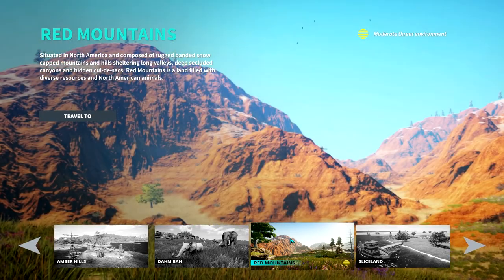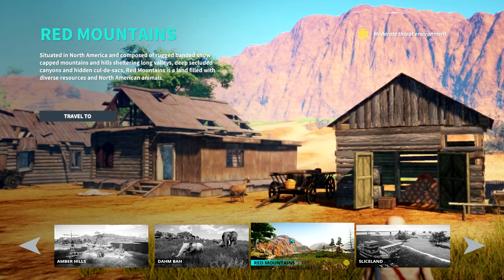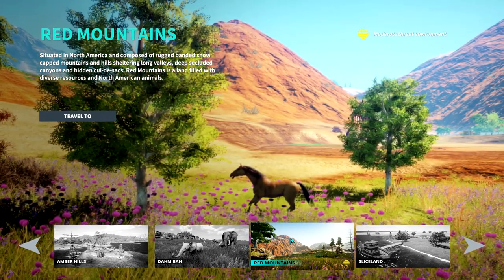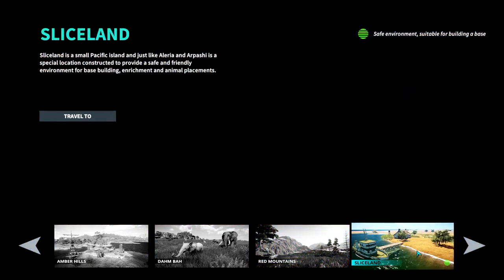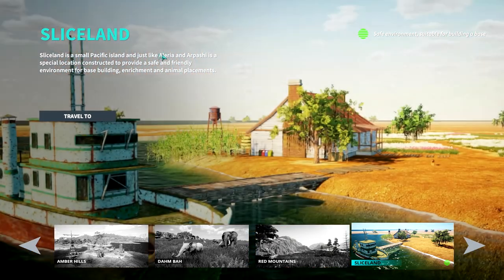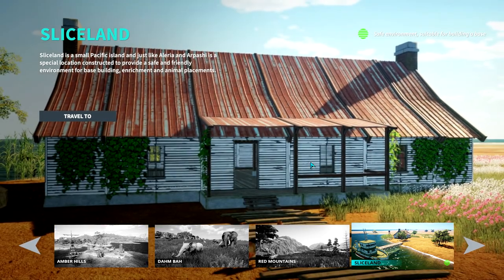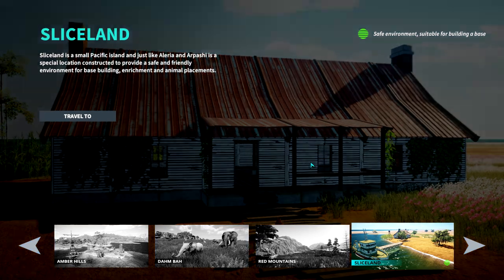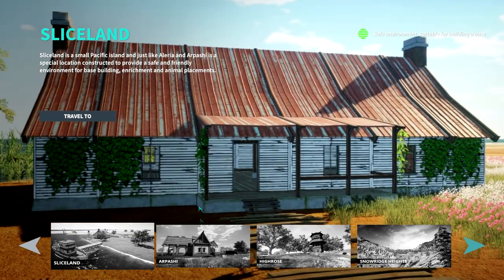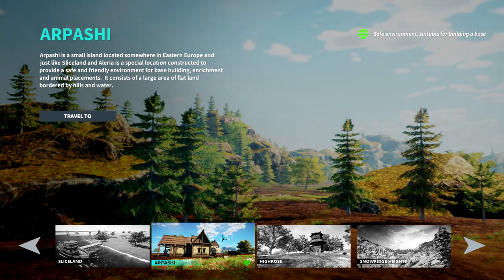Red Mountains, situated in North America, is composed of rock-banded snow-capped mountains and hills sheltering long valleys, deep secluded canyons, and hidden cul-de-sacs — a land filled with diverse resources and North American animals. Then we have Slice Land, a small Pacific island. Apache is a special location constructed to provide a safe and friendly environment for base building, enrichment, and animal placements — you can see it has a little green marker.